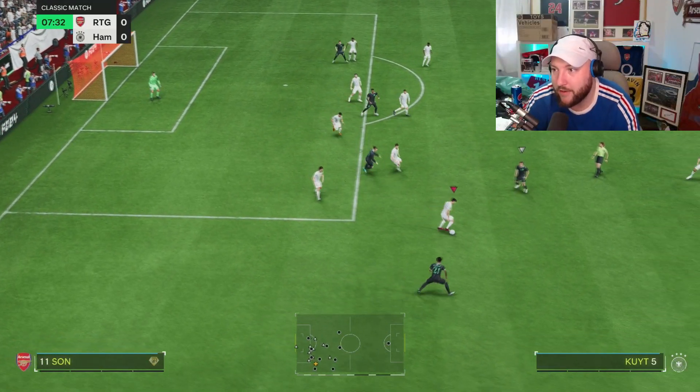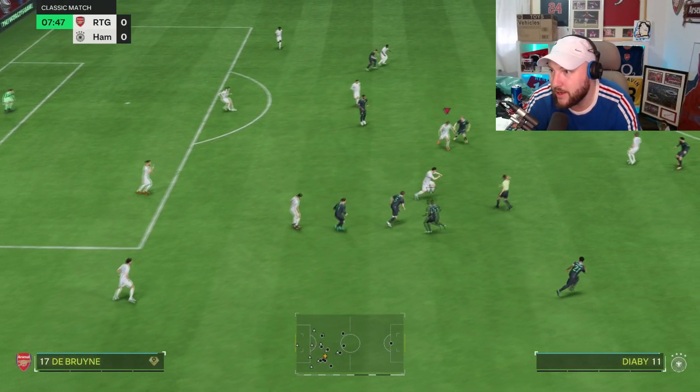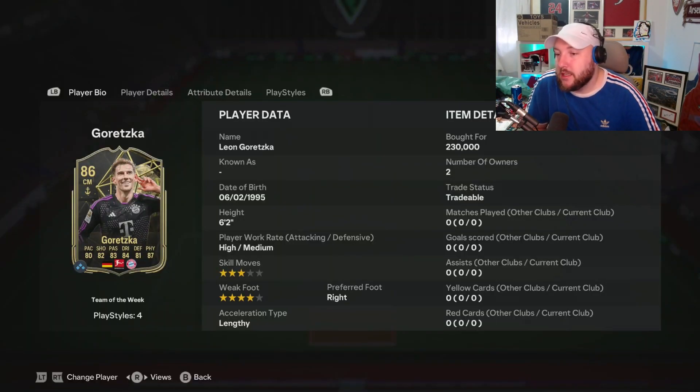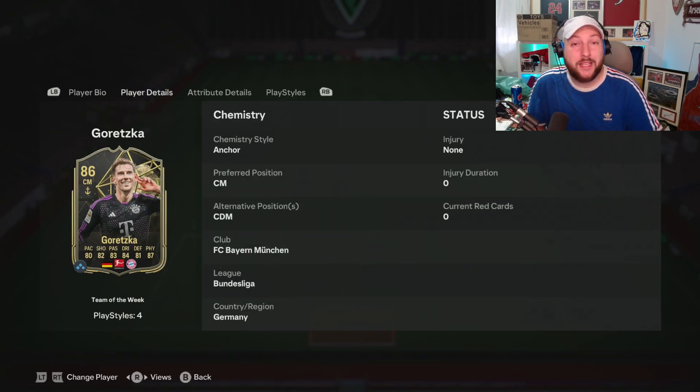Cover over and a lovely tackle — look at that for a tackle, now he's on the transition. We are looking at the Team of the Week 86-rated Goretzka. You can see here: six foot two, high/medium, three-star weak foot, four-star skill moves. He actually is mostly lengthy, right foot.